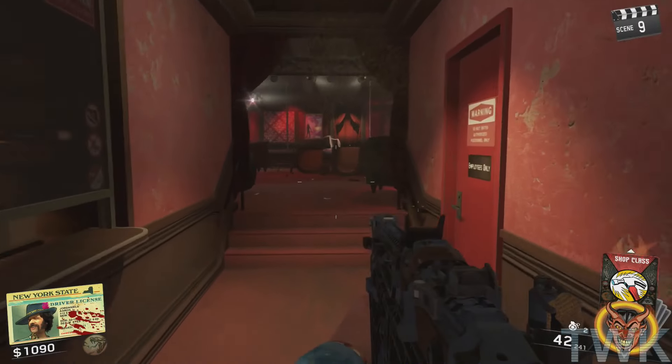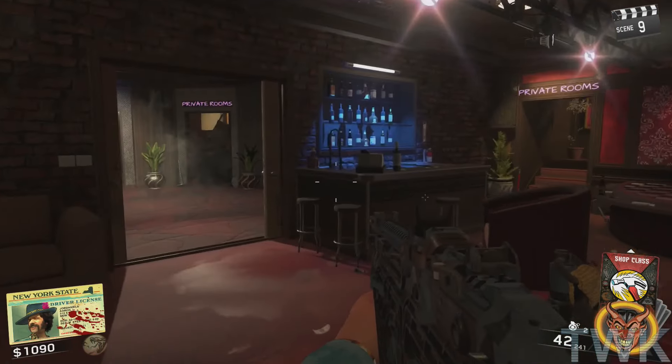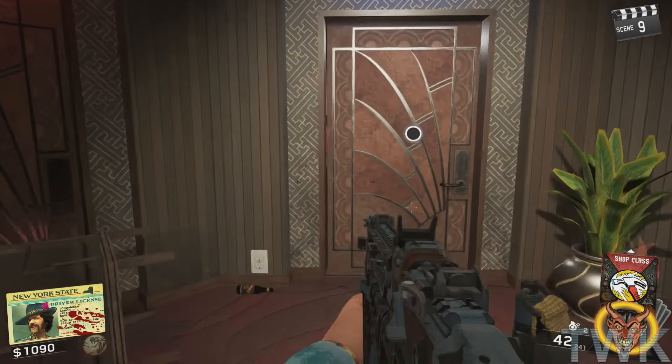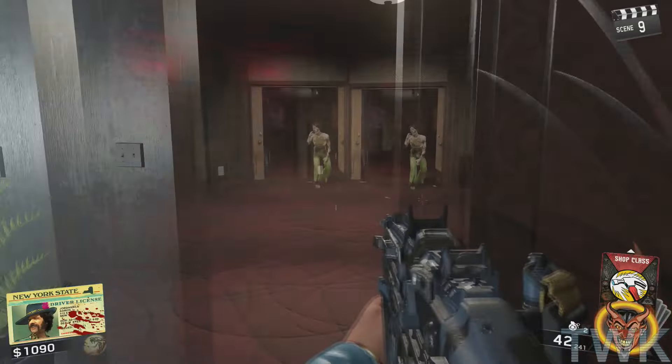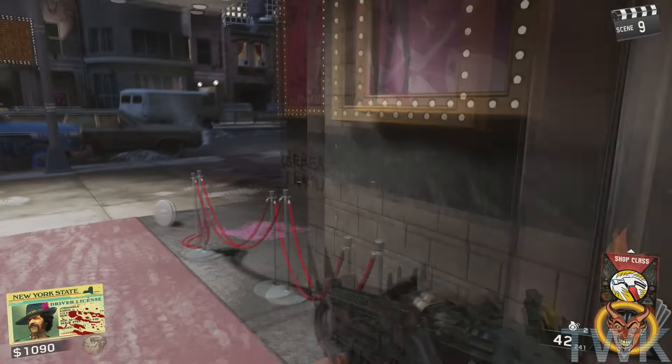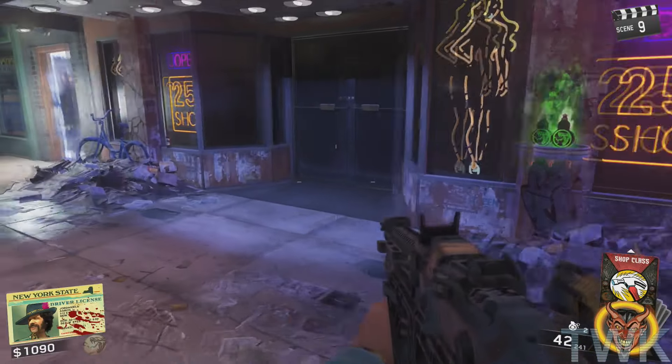Once you have all three pieces you just go up in front of the theater and open the door. Then you want to make your way to the closed door shown in the video and open it with the token. Once you have done that then you just place the film reel onto the projector and you will have opened Pack-a-Punch.